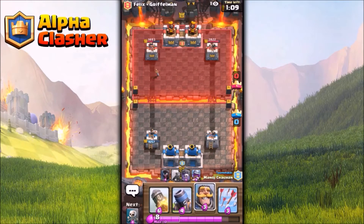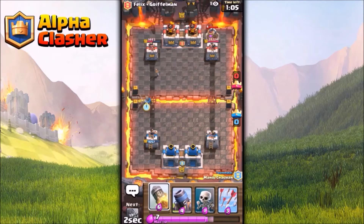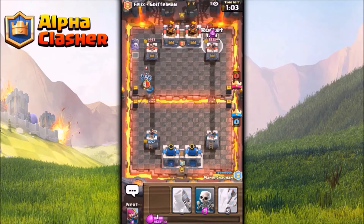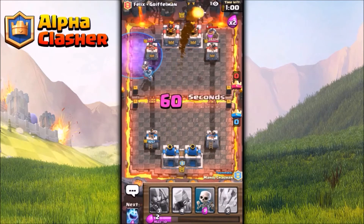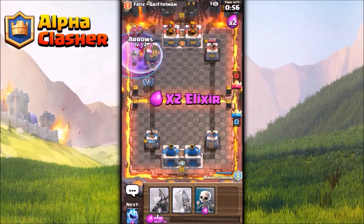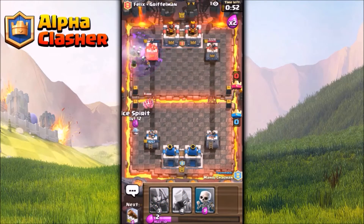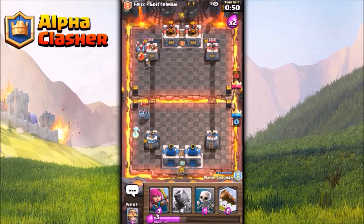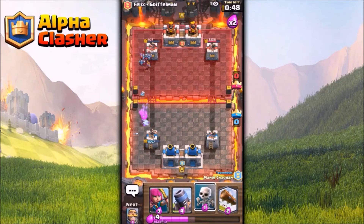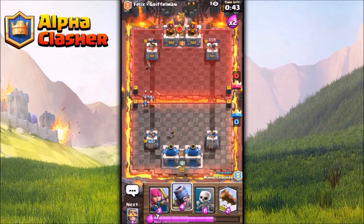Both teams are waiting for the elixir bar to fill up. We rocket straight away for their elixir collector, and now my friend comes with a graveyard push — this is a very powerful push. I arrow and that level 10 archer will probably get killed by the arrows. We are dealing a good amount of damage and might probably take the tower — 107 health left on the tower.